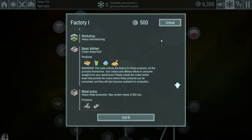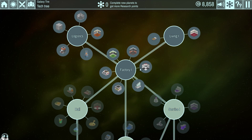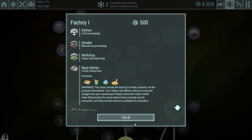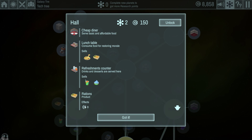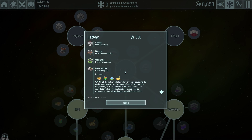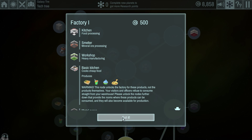We could unlock the Factory now — it's only 500 credits. Okay, we unlocked it. So money is the object here. To get more research points you need to complete new planets. This next tech level requires two research points and 150 credits. The Factory didn't require any research points, so that's how we got it right away. The way you earn research points is by going on missions.